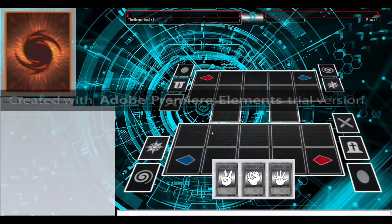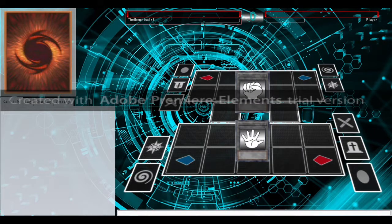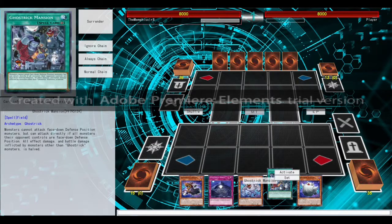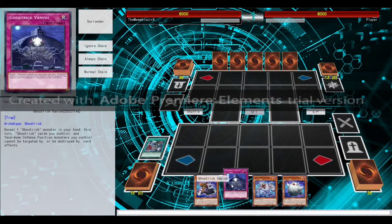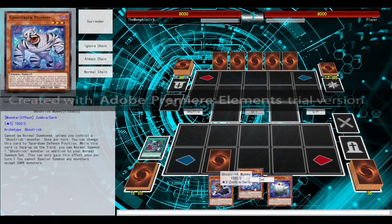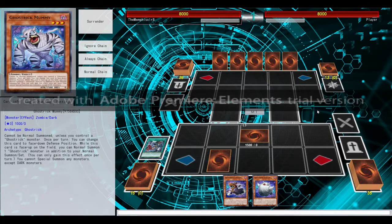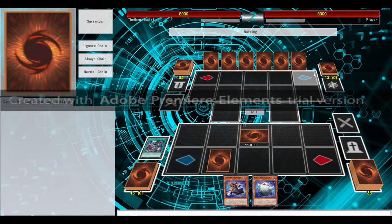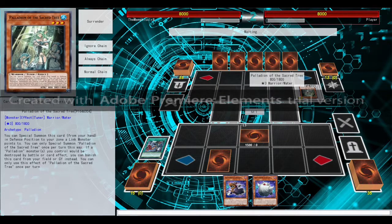Third and final duel — I am exhausted. We're up against a new player. We finally get to go first, so let's hope we get a good hand. We have a decent hand. We're going to activate our field spell, of course. We've got our protection in Ghost Trick Vanish — I reveal Ghost Trick and it protects Ghost Trick stuff. Now we're going to end our turn and see where it goes. Standard deck, except for a 13-card extra deck.